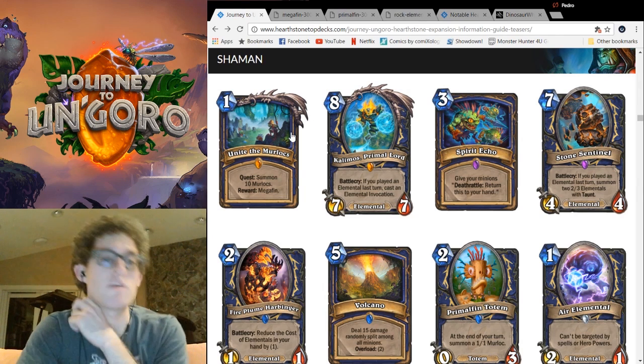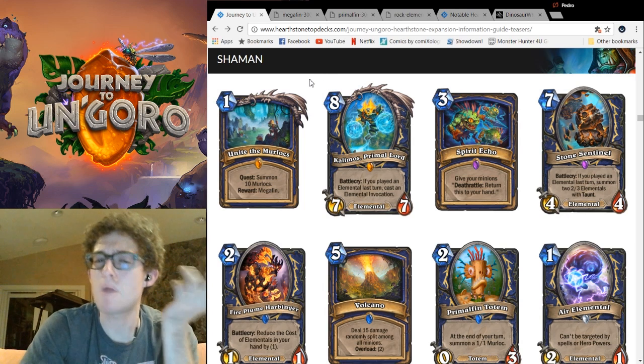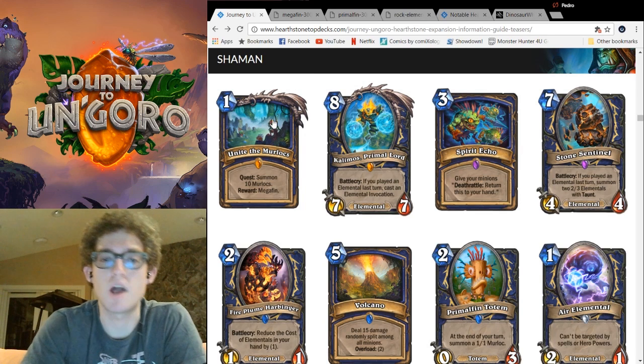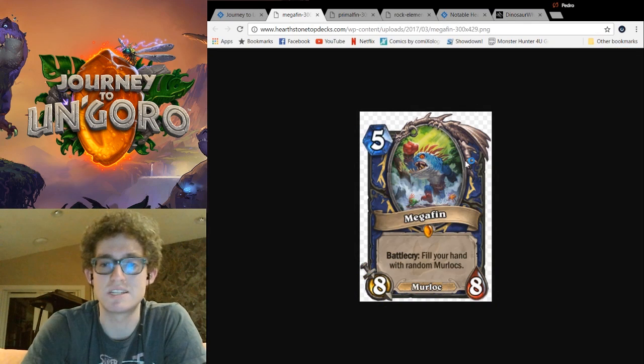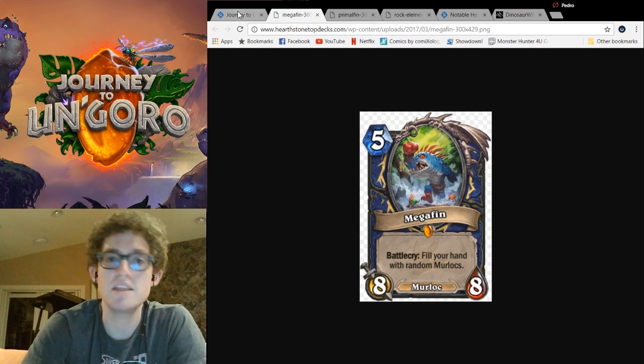First, let's start off with the quest. Compared to gaining an extra turn or throwing down Cycling Raptors, this could be as powerful, but it's not as flashy. Unite the Murlocs! Upon summoning 10 Murlocs, your Noble Goal is rewarded with Mega Finn. He's huge — a 5-mana 8-8. Battlecry: fill your hand with random Murlocs. And he's a Murloc if you didn't guess.